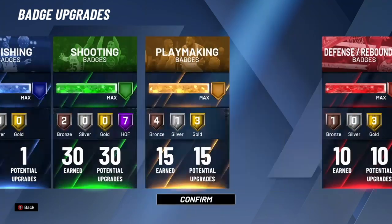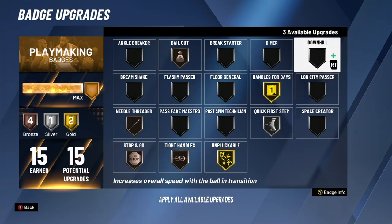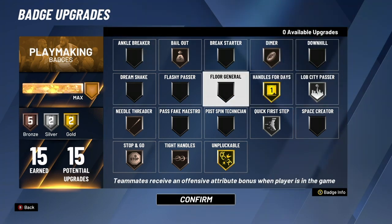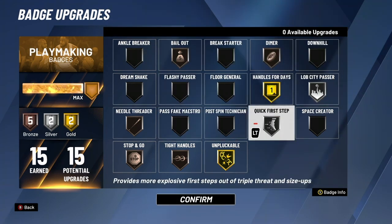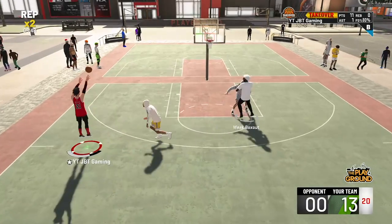For playmaking badges, remember to choose badges that benefit your teammates. If you're running with an inside center, there's no reason to have dimer — maybe change that to lob safe finisher. If you're running with a build that can shoot, put on dimer and your teammates will thank you. For my defensive badge setup on the 2v2 court: if you're playing a friend who likes the ISO, take off pick dodger and put clamps on gold. If someone only uses screens, put pick dodger on gold, maybe no clamps or clamps on bronze. I use interceptor on gold because I'm ultra aggressive on 2v2 inbound defense. But again, choose the badges that fit your playing style and help you play the best defense.